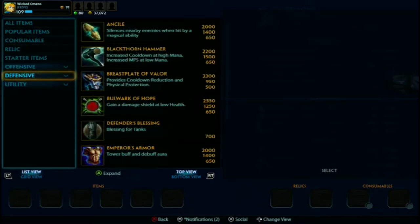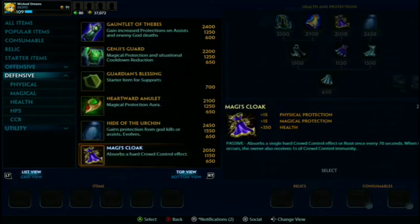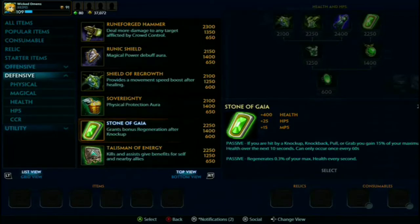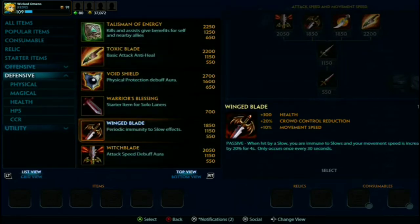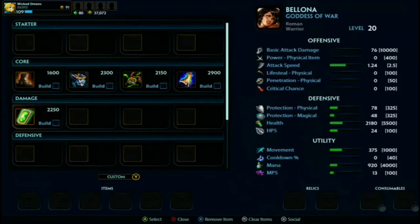This slot I like to go a utility item, typically health-based. What I and a lot of people like doing is Stone of Gaia - it's a pretty good item, most teams have something that can trigger its passive. Wingblade is also a really nice pick if they have a lot of slows - lots of health, which is really important as a solo laner. I'll put Stone of Gaia here since there are a decent amount of knockups, grabs, and pulls in this game.